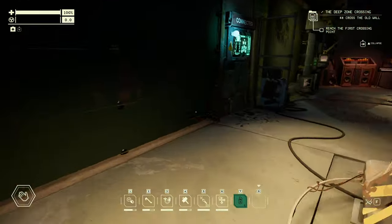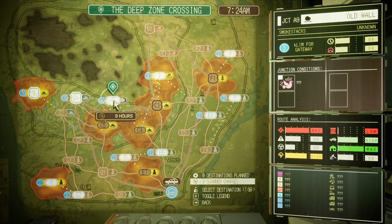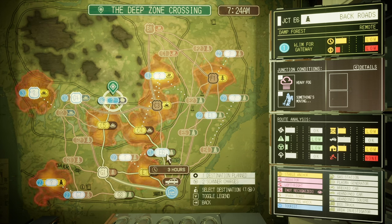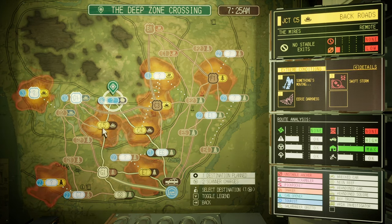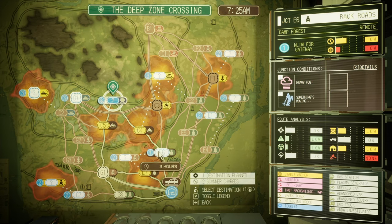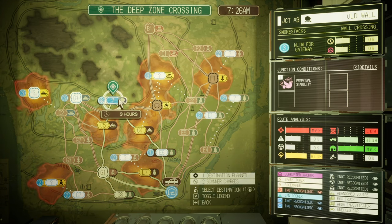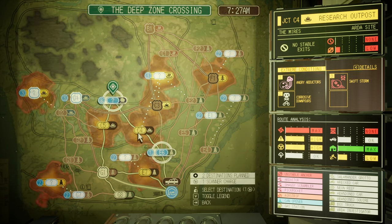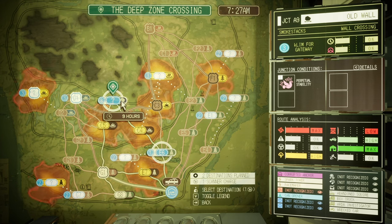How are we doing route-wise? 3K limb for a gateway — it's very safe there, incredible. How are we getting there? Heavy fog, something's moving, battery sapping, anchor obfuscation, something's moving, swift storm, eerie darkness — that sounds good. Angry abductors, corrosive downpour, swift storm — yeah, that all sounds really, really fun. I guess we're taking a look at E6 and getting up some energy into C4, maybe stealing energy from the research outpost there, and then up into Old Wall which has got a rock and a four-star icon on it. I don't know what biome that means — is that just the wall icon? I have no idea, I guess we'll find out.